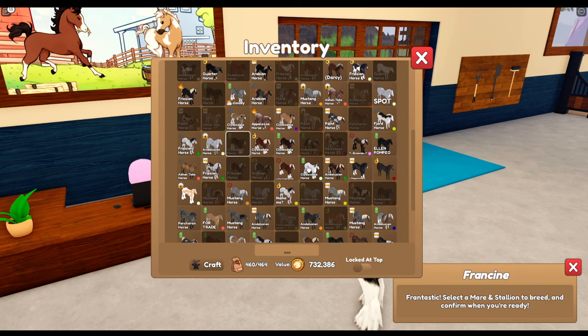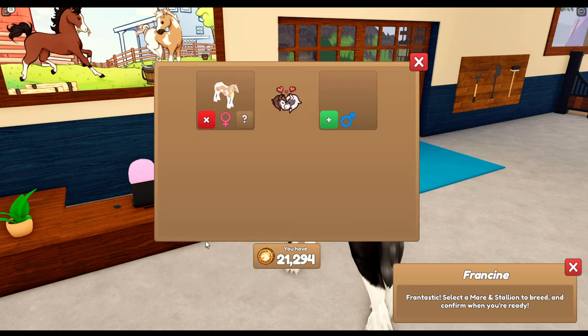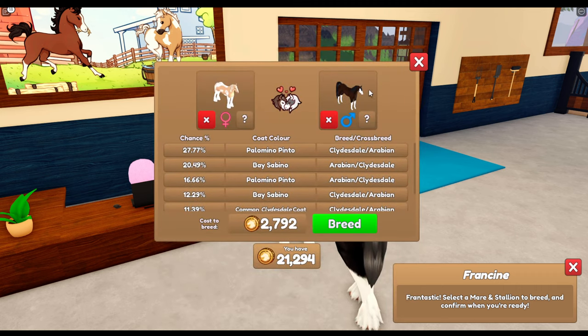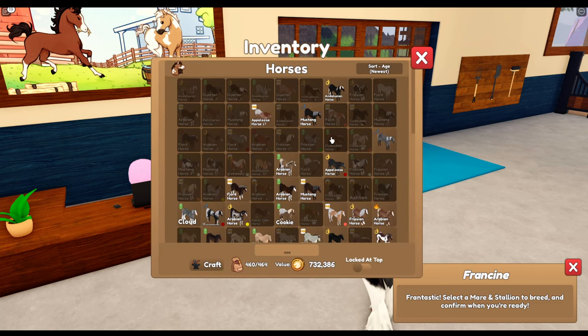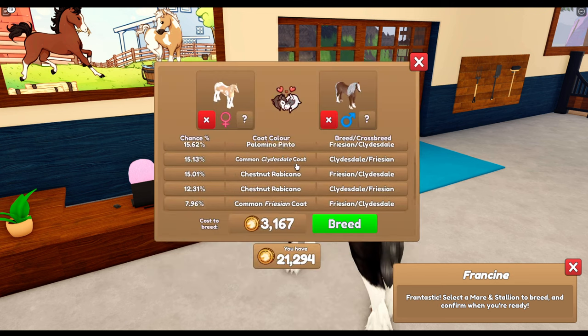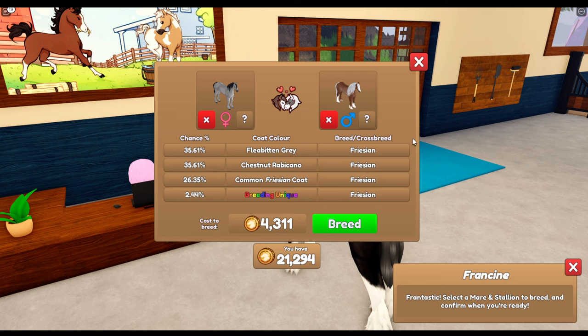Let's find another cool combo. I'm going to leave the legacy white because I'm going to save the white horses in general now - and you guys know why. What have we got? I do love this legacy coat - it's a very pretty one. Have you seen the price of this foal? Ouch. Let's try something else. I've got these two, and we do have the co-breeding coat there. Oh, that Rabocano is really nice - I can't remember if there's a Rabocano plus something. Yes, it's that! Oh my goodness, look how expensive that is. A flea-bitten grey plus the chestnut Rabocano equals a breeding unique. Should we try it for £4,000?